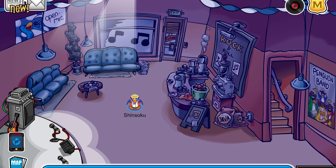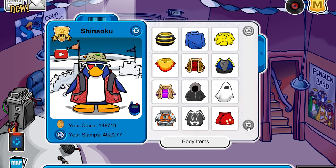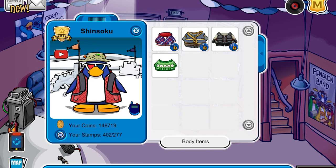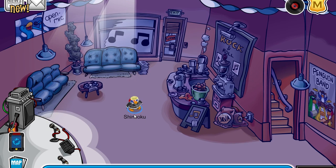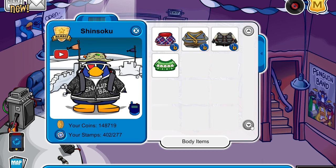Once you are in-game, you can click on your profile and the hoodie is all the way down in body items, so you have to go to the very bottom — actually it's one up. It is a black hoodie that was in the original game. I'm glad they brought it back to Club Penguin Rewritten, it looks really nice.